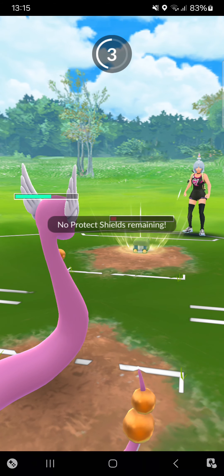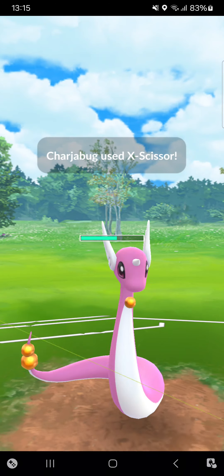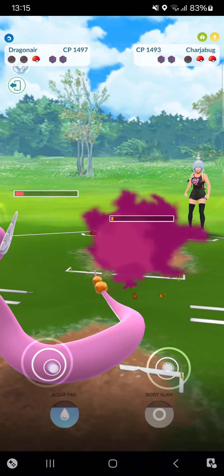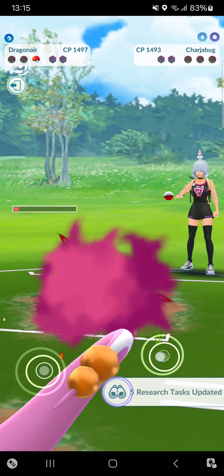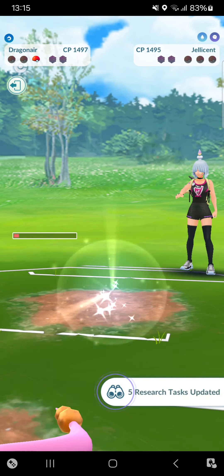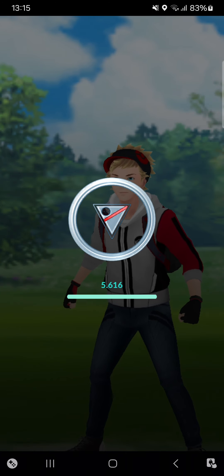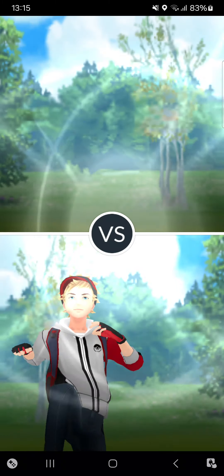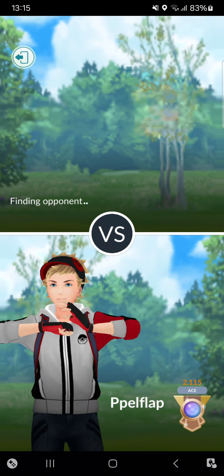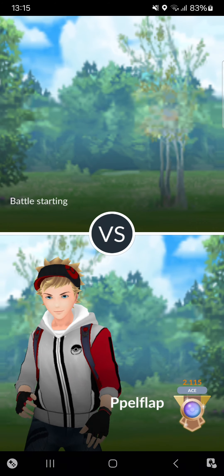She needs one more Volt Switch to make it to another X-Scissor. I can Dragon Breath her down — only the Jellicent has one damage left and I'm winning this match! That's because I made two amazing catches. If Wishcash went against the Chargebug I would have won as well, so this was the safest option.